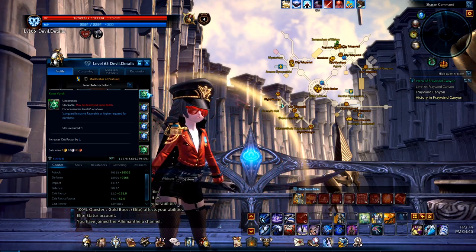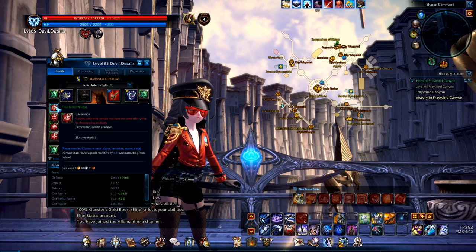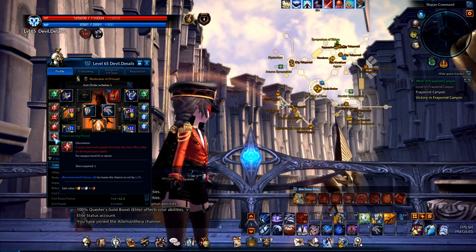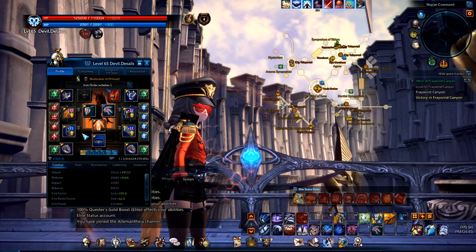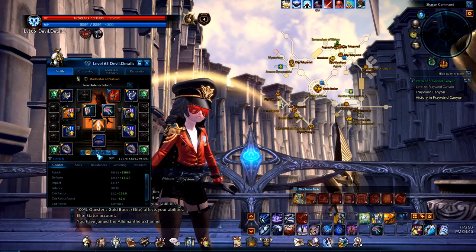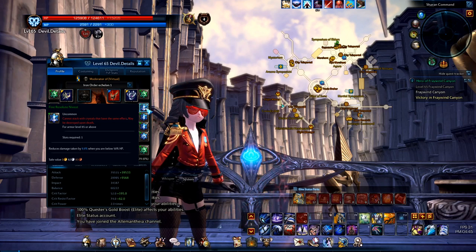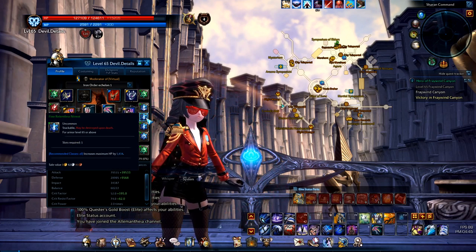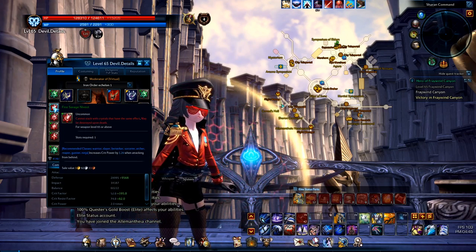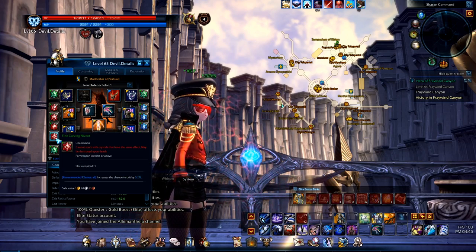Let's focus on the crystals. I have my PvE crystals in right now — I have all Keens in the jewelry, all Hardies, and I use a Bitter, Focused, Forceful Carving. That's just for PvE, nothing special. Then switching over to my PvP setup, I use a Resolute, two Relentless, and a Grieving, and on the weapon I use a Savage, Salivating, Forceful Carving.